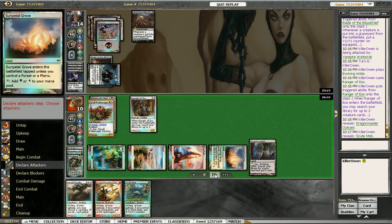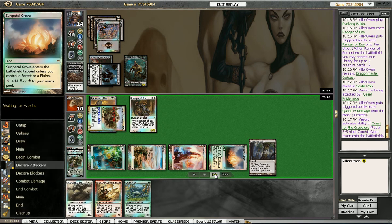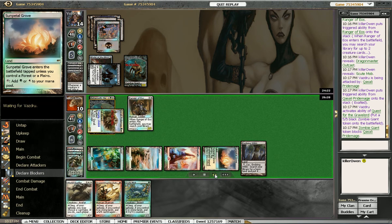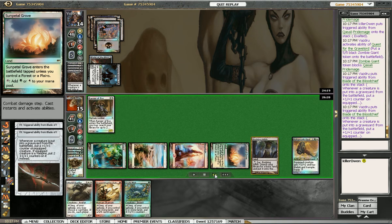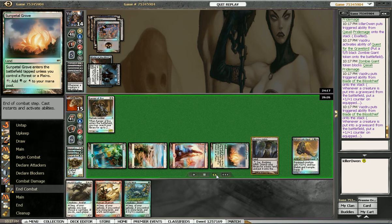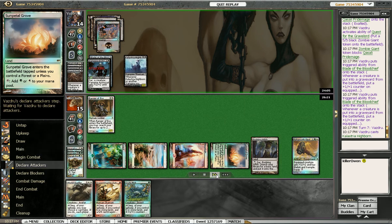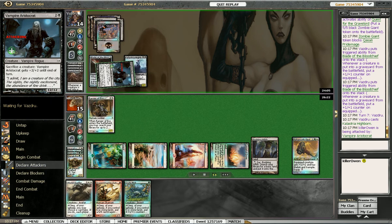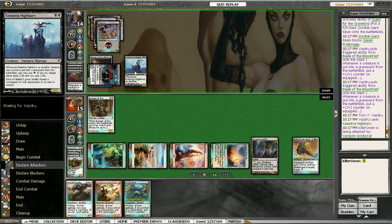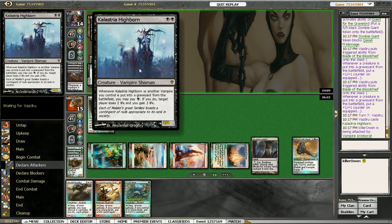We swing in with the Pride Mage. He blocks with the Zombie token and his guy will get insanely huge — he becomes a 12/12. We'll use the Ranger as a blocker because we don't want him to sacrifice the Highborn. If we don't block, he'll use the Aristocrat's ability to pump up to a 14/14, drain us for 2 life, gain 2 life, and that will kill us. So we have to block with the Ranger regardless.